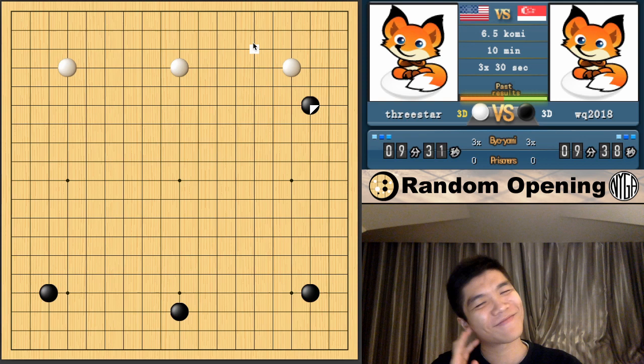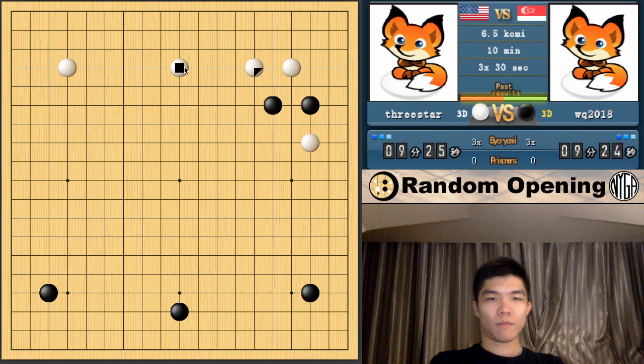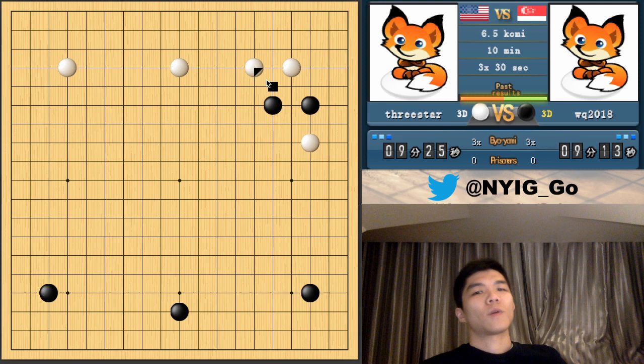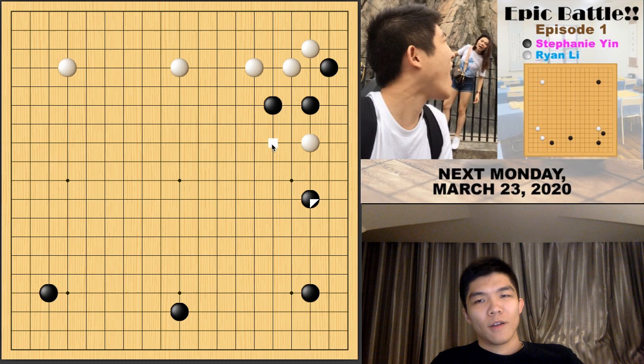Should I do the pincer? Typically the pincer is actually a result that I don't really like, because black takes territory and sente. Whenever Ghoulie plays this Sanrensei, he always plays the jump — or actually he typically approaches and then plays Sanrensei, which is a little bit different. My opponent jumps because he probably didn't want me to have the influence. I've noticed from players on Fox around one to five dan, they like to play the jump a lot. The preference kind of disappears as soon as they get to maybe five or six dan. Which is interesting — it's kind of like a pattern.